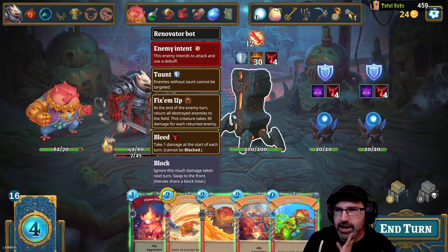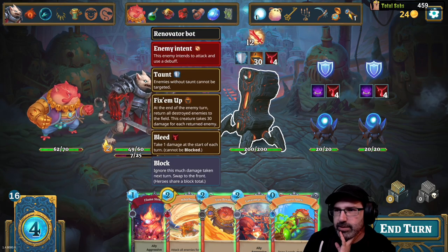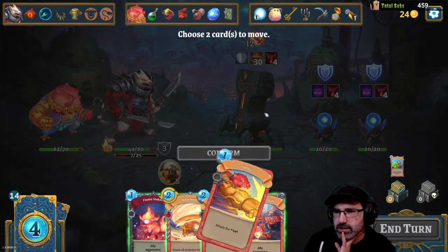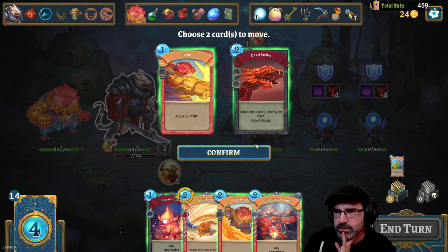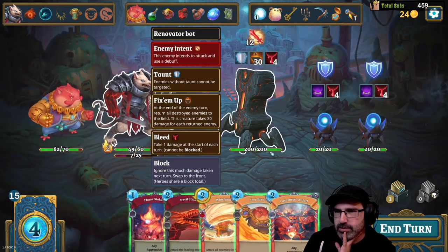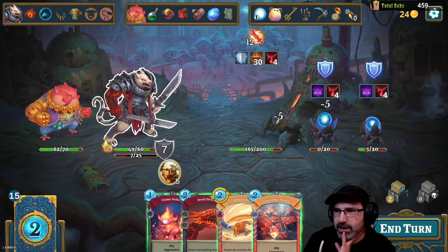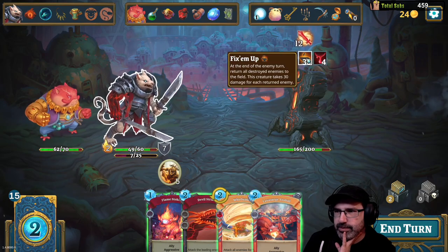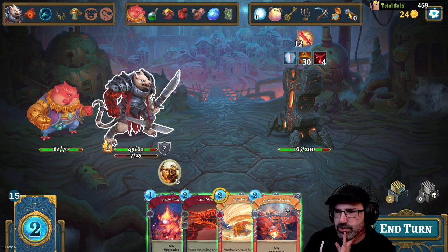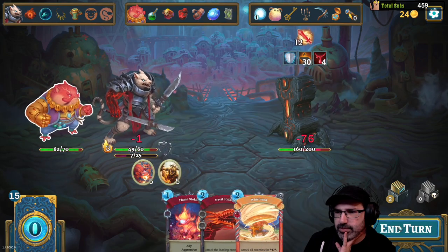What the hell is that — a Renovator Bot? At the end of this turn, return all destroyed enemies to the field; the creature takes 30 damage for each returned enemy. So we want to kill them as much as we can. Attack all enemies for 30 — I think we do that. Whenever this gains spirit, gain five times as much.